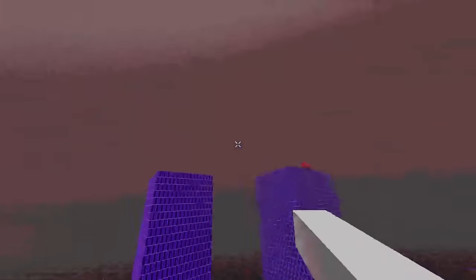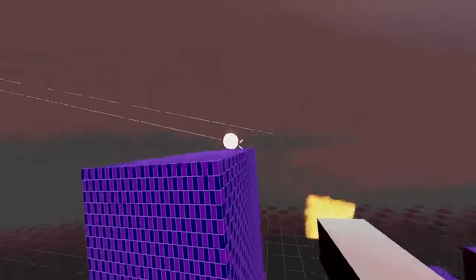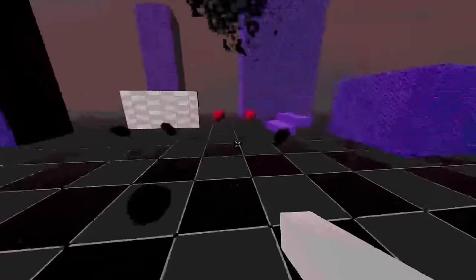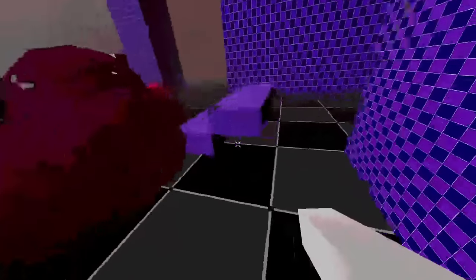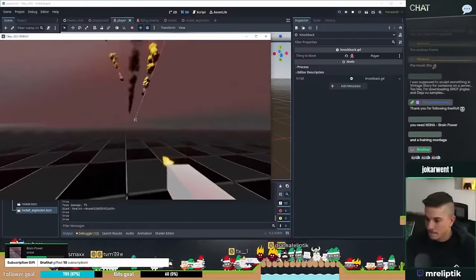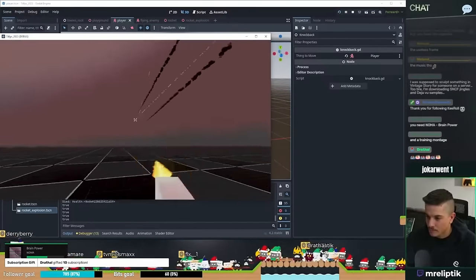I then add a rocket shot on the right click. The goal is to provide an alternative shooting method with drawbacks. It's projectile-based, but it deals damage in an area when it explodes. It will use all of your ammo so you can't spam it too easily. I also think about the ability to shoot the rocket in the air with the gun, so you can make it explode before it touches anything.